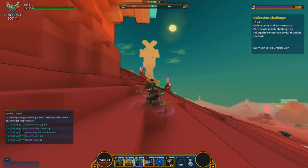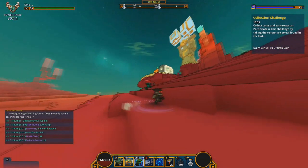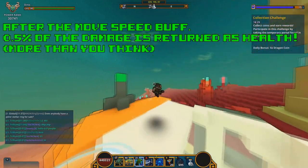Once you get the movement speed buff, every hit you do afterward will grant a lifesteal based on how much damage you do. The percentage is 0.5% of the damage that you do returned as health.